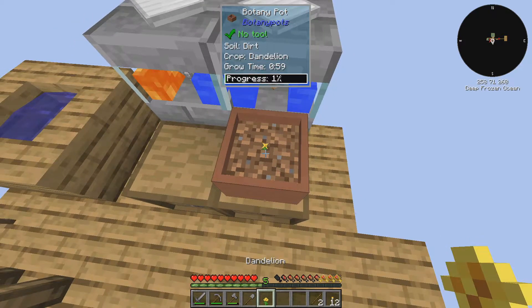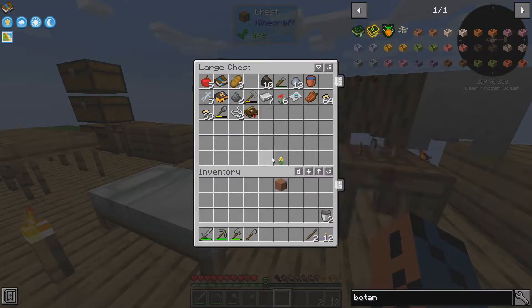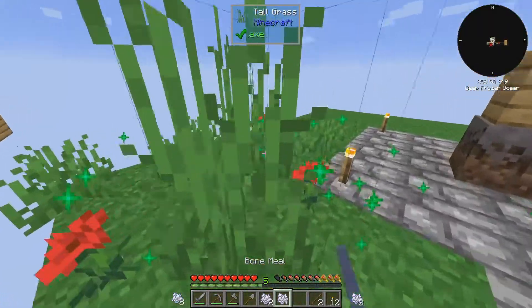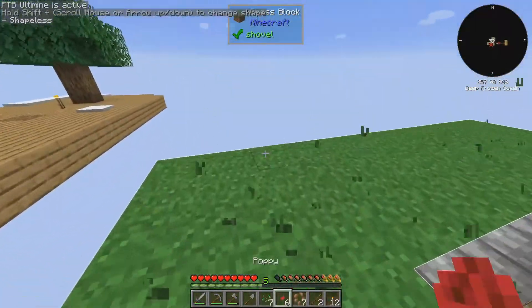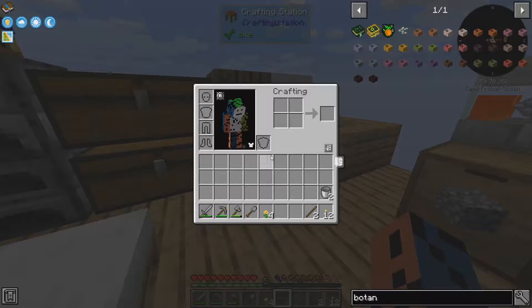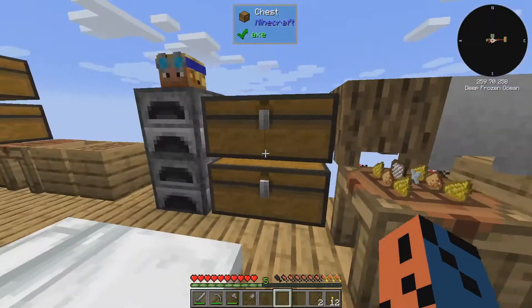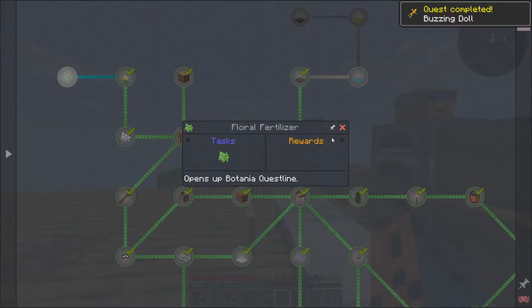I might have harvested it the wrong way. We need a few more to get the yellow dye. I might try to grow some more — I only seem to be getting poppies, which is kind of weird. That's why we need these botany pots. Finally, we have four dandelions. We can place them in our crafting bench. We only need this slot for the flower. And we don't need special flowers — I lied. That's fine. Then we have our buzzing doll!